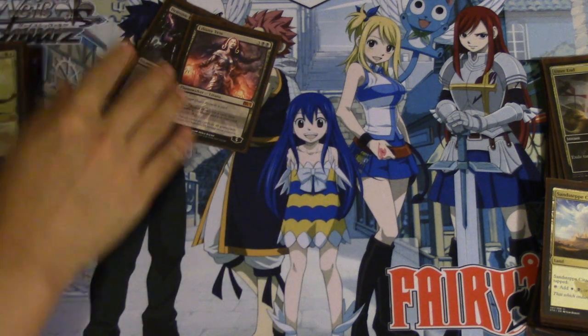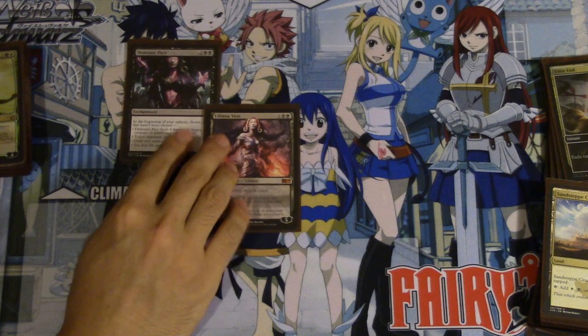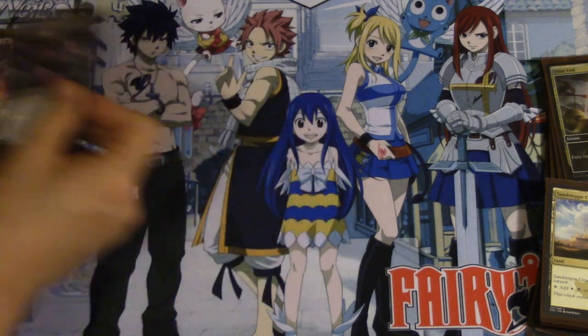Liliana Vess — the reason she's in the deck is her minus two ability. Looking for a creature, looking for any card you want — it's really relevant, especially after sideboarding. And sometimes you just look straight up for Demonic Pack.